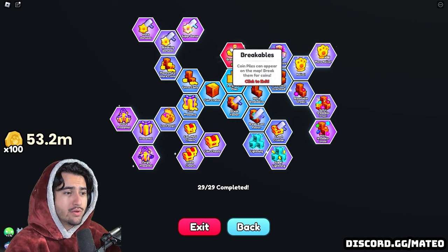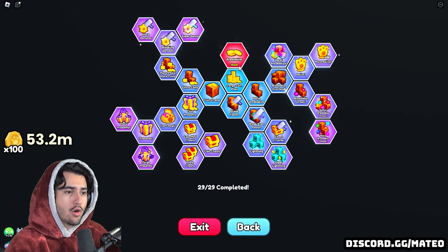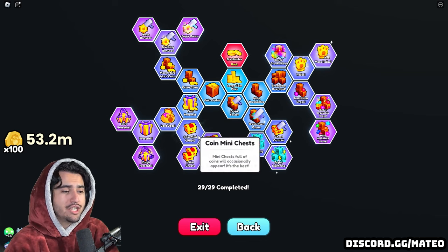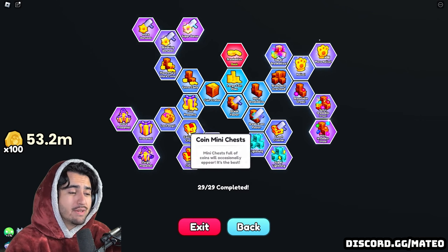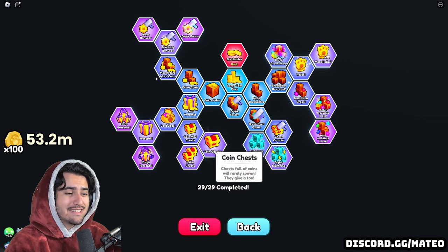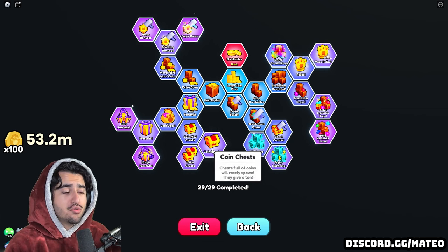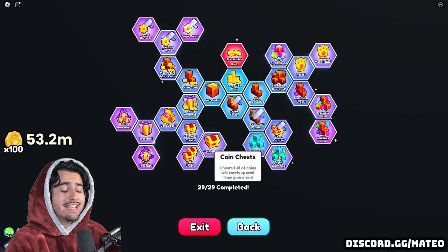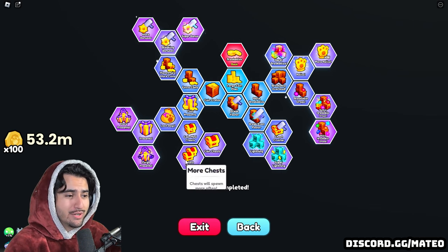What you want to do is immediately start going down to the chest upgrades: large coin piles, coin crates, coin presents, coin mini chests, and then get both of the chests immediately. The mini chests as well as the giant chests are ridiculously broken. You get like a million coins for each chest that you break — it's absolutely insane. Once you get to this point in the game where you have the mini chests, the game is absolutely easy.